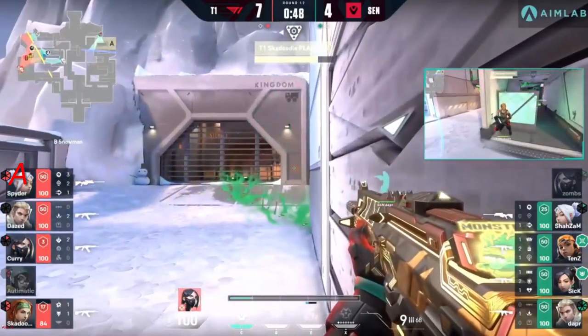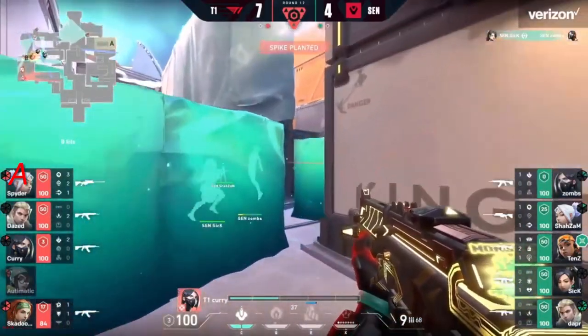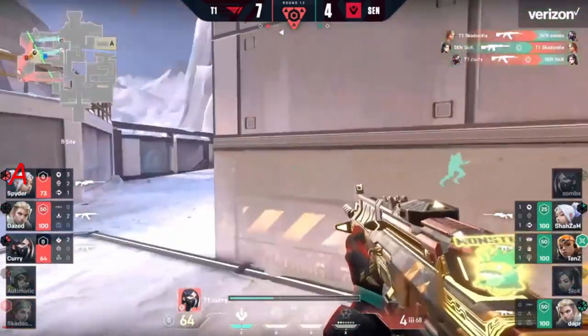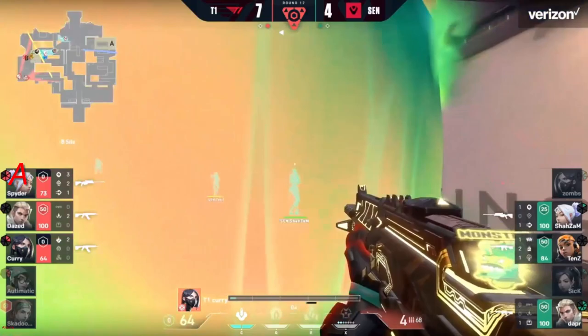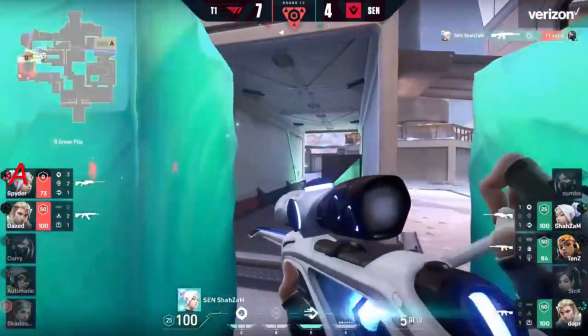Hunter's fury denies the initial attempt to plant. Shock bolts coming through but just a bit wide. Sick with the wall down gets zombs back into the mix. Here comes the recon test from T1 — they go back and forth, even to a 3v3. The post-plant will be set up behind yellow. Showstopper sent blindly from tens — finds a little bit of damage but not too much. Shazam takes care of curry.